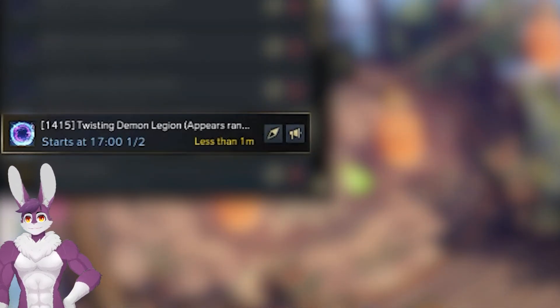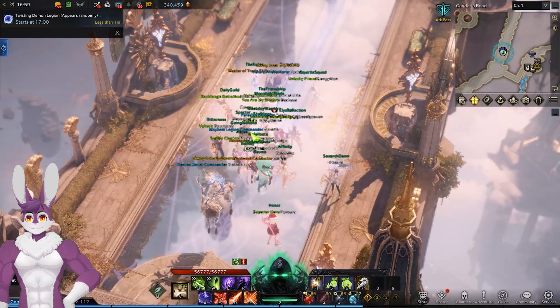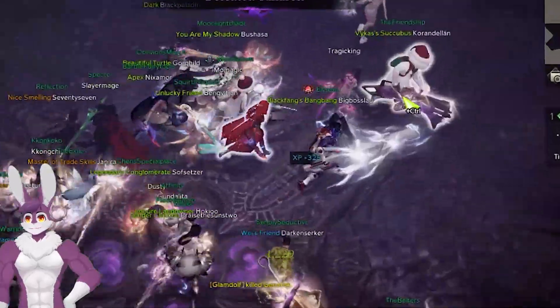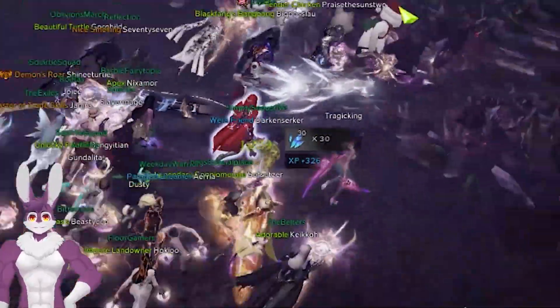Currently, that is the 14-15 Chaos Gate in Southern Vern. If you haven't done a Chaos Gate before, with 30 people, you'll navigate a dungeon to kill multiple bosses. Each boss will give us Rift Pieces. These are important later.